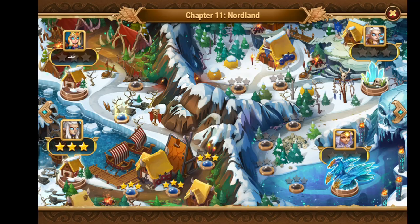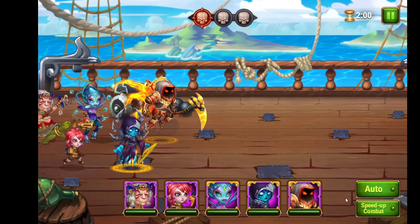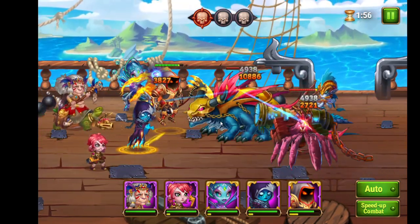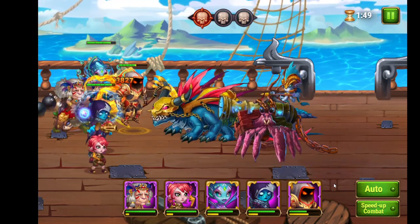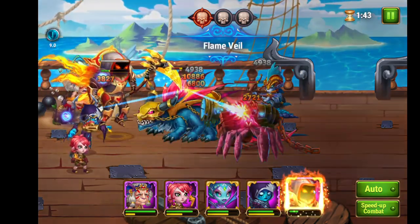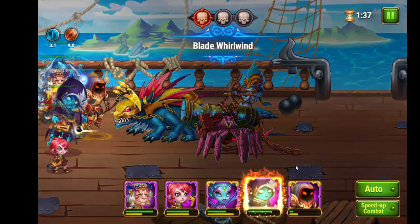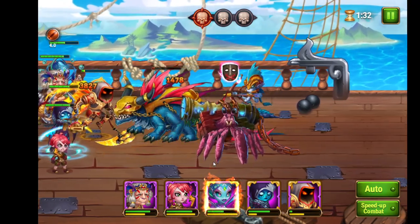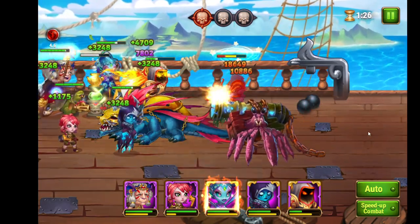Let's have a look if we can pass on the first try. In the first stage we have again a basilisk and he's quite strong, so I have to pay attention here — I'll use Astaroth to give some extra protection with armor, and then maybe use Pyrrha. And now I think we can just move on.